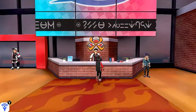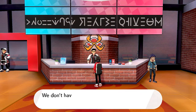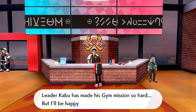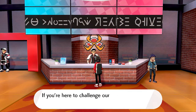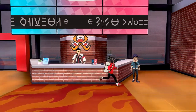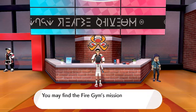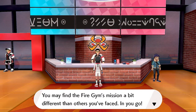Let's talk to this guy. He says 'Hey gym challenger, that's a welcome sight. We don't have too many challengers since our leader Kabu has made his gym mission so hard, but we'll be happy to get you registered at once.' He tells us we'll need to change into our uniform first. Time to get in my chonies - back in the uniform. He mentions the fire gym mission may be a bit different than the others we faced.